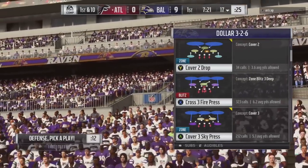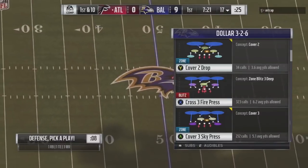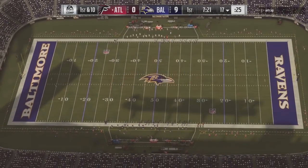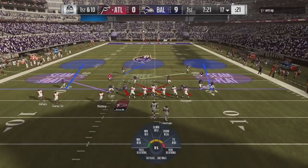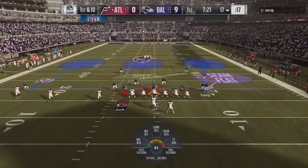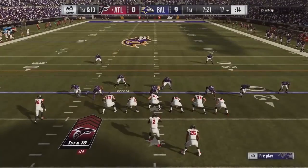We're going to start off with a meta play — this is something that if you're still playing the game in June you're going to know. I'm going to go ahead and call the crossfire three press. Now, we all know how crossfire has been run in previous years: you get this situation where you get this one linebacker who always stands right here and gives away the blitz.